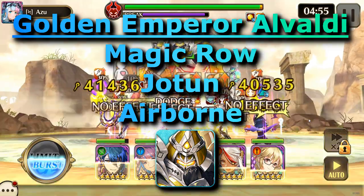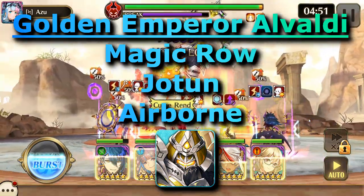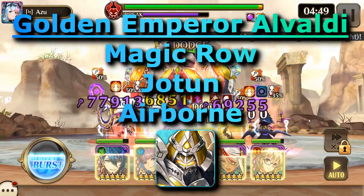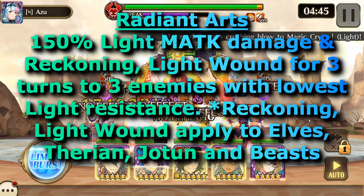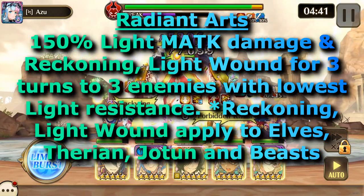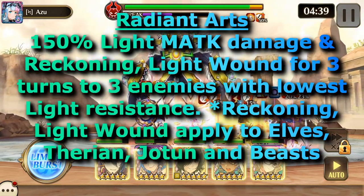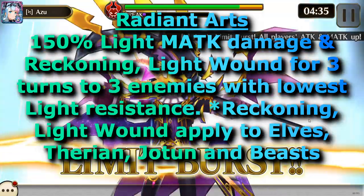Golden Emperor Alvaldi is in the magic row, is Yotun, and is considered to be airborne. His action skill, Radiant Arts, does 150% Light Magic Attack Damage and Reckoning and Light Wound for three turns to the three enemies with the lowest light resistance.